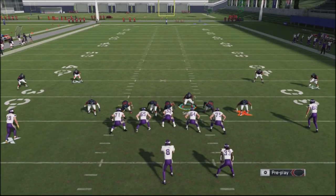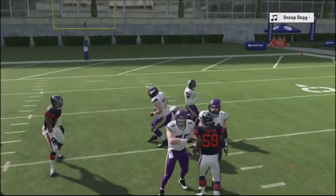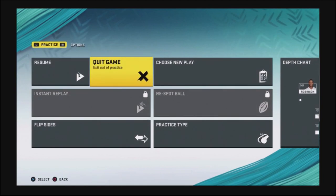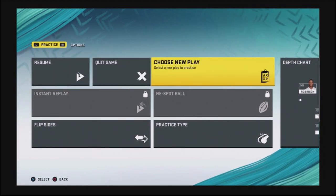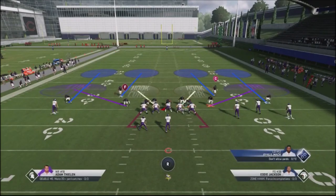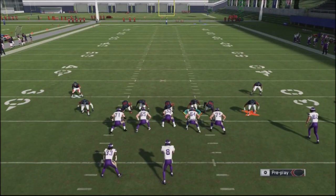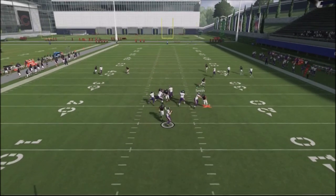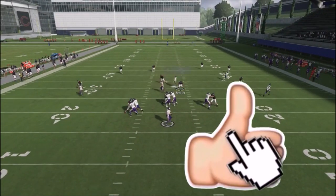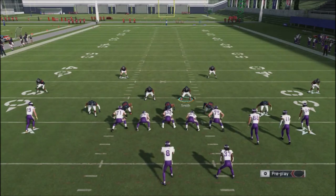We've got the pressure set up once again — very easy pressure to get against your opponent. This is a nice base blitz you can use, and once you get the adjustments down you can get pretty consistent pressure and easy sacks, or at least force them to get rid of the ball quickly. It does have its weaknesses — I got ran on and sometimes made bad decisions with how the play was set up. If you like these tips, hit the like button. I'll be rolling out more defensive and offensive tips and strategies. Thanks for your support, and until next time.